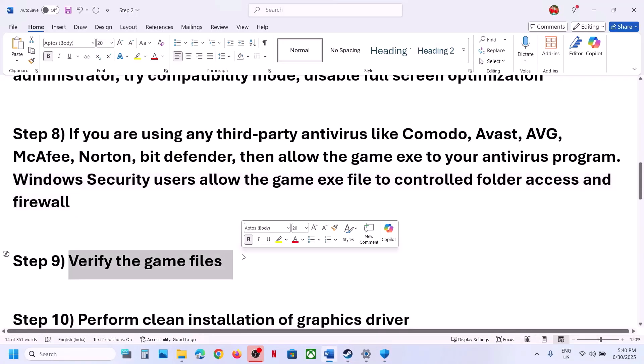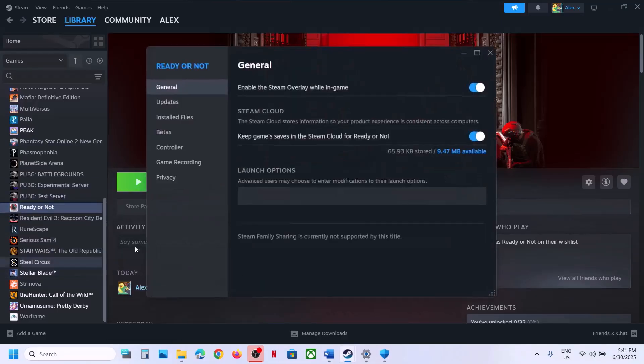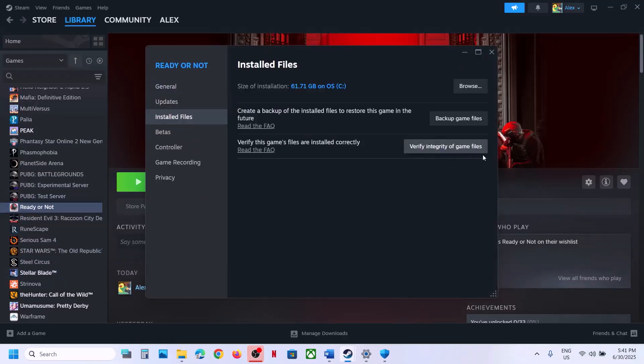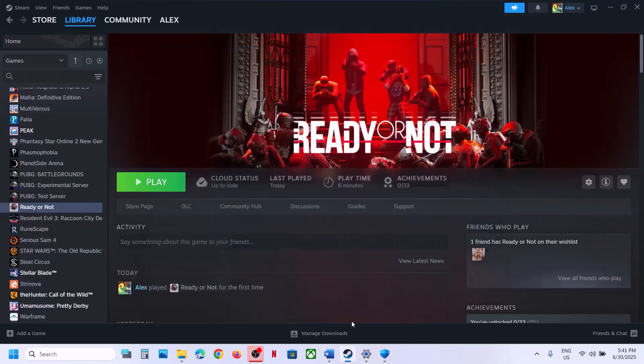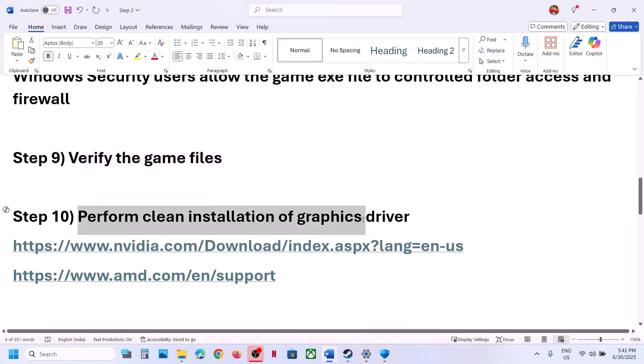The next step is to verify the game files. Go to Steam, right-click the game, select Properties, go to the Installed Files tab, and click on Verify Integrity of Game Files. Once the verification is 100% complete, launch the game and check. Still not working? Perform a clean installation of your graphics card driver.